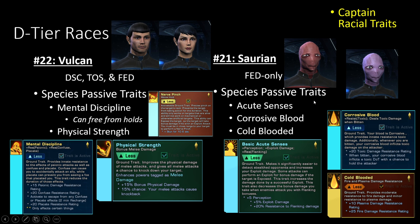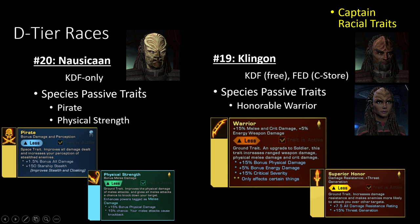Number 21 is Saurians — a Federation-only race. They get Acute Senses, which is nice, plus Corrosive Blood and Cold-Blooded. They probably should also have Reptilian Strength, but whatever. Number 20 is Nausicaans — again, another Physical Strength which is kind of worthless — but they do get the Pirate trait for space, which gives bonus all damage. It's not super impactful nowadays, but it is Category 2 damage, which is really nice especially if you aren't a Tactical Captain.